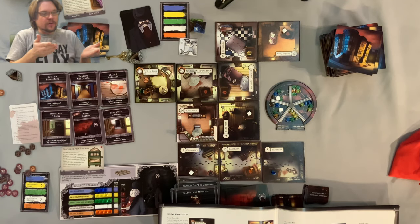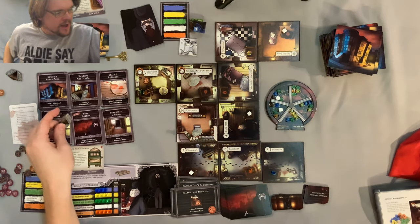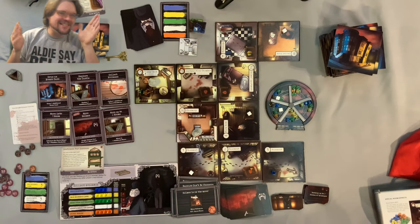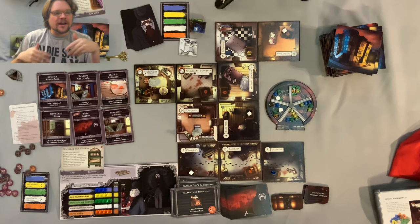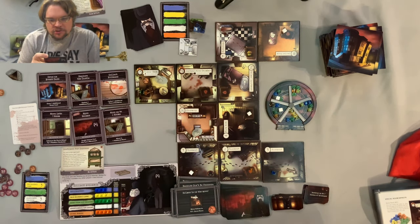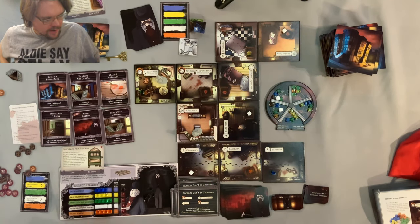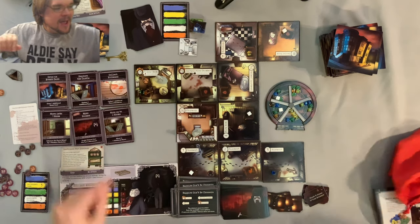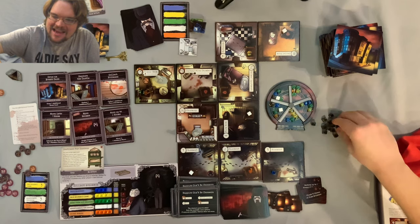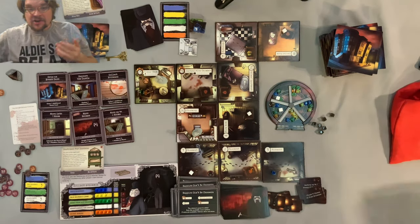We are on the second floor, which means we're going to start placing second floor tiles — that's just to help you figure out that one room is not connected to another. All the second floor rooms kind of have their own unique quirks. Beggars can't be choosers — he's going to go to the maze, blind room, 5, 13, 14, or 20. None of those are out, so he's not going to do anything. More fake evidence — 15 of them. Starting to get a lot of fake evidence, but he didn't do anything to actually hurt me.